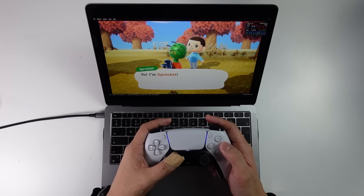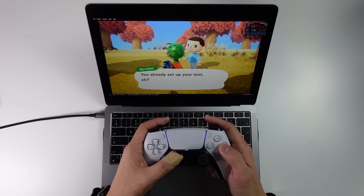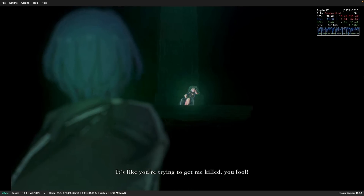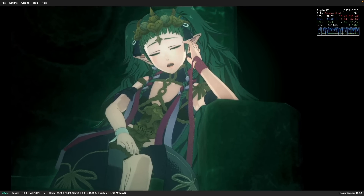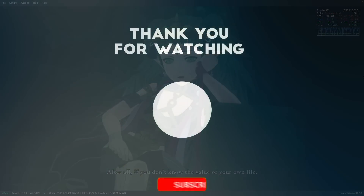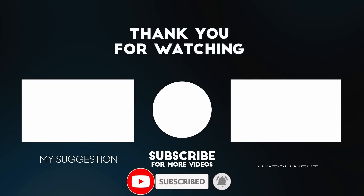It's very impressive seeing all of these Switch games running really well on the original base M1 chip. If you have any more requests, please leave a comment. I've recently discovered a solution for how to fix shader compilation stutter, so I'm going to be making a video on that next. Make sure to subscribe so you don't miss it — thanks for watching and I'll see you in the next video.